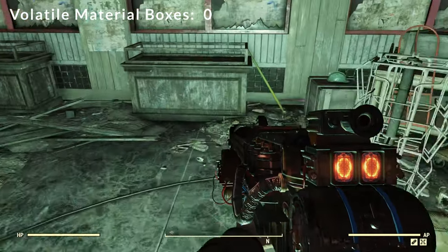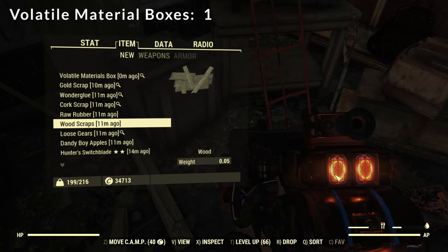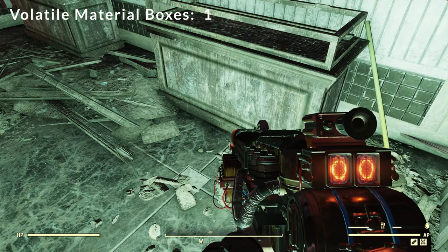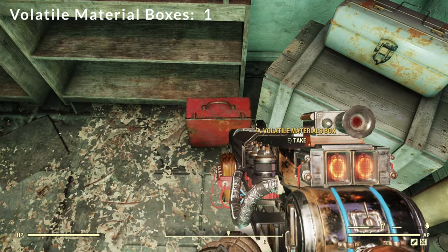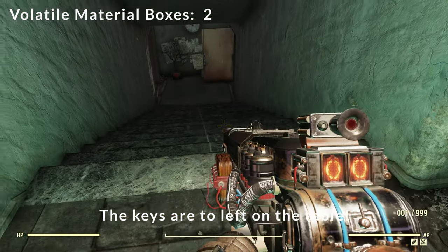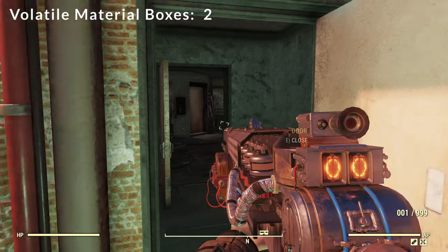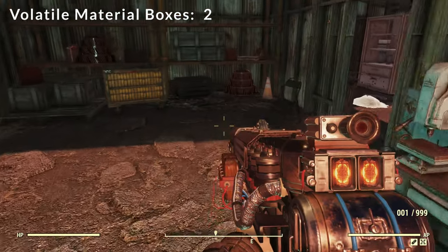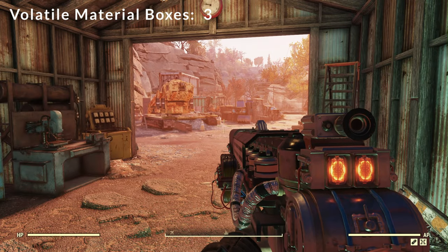The first thing we're looking for is right here — a Volatile Materials Box. A Volatile Materials Box gives you one nuclear material. We're going to go upstairs and there's another one right here. Then back down the stairs and outside — you could have come in this door if you had the key, or that door over there. The third one is going to be out here. Volatile Materials Box — that's going to do it for Greg's Mine Supply.